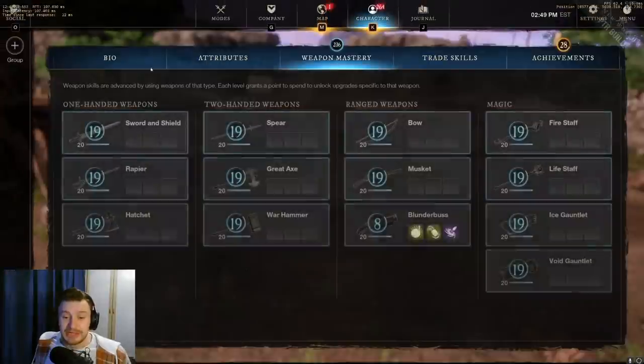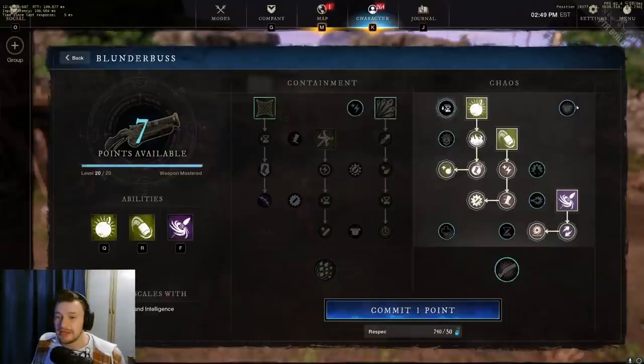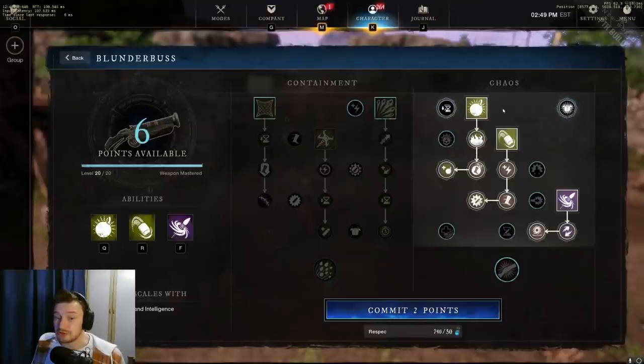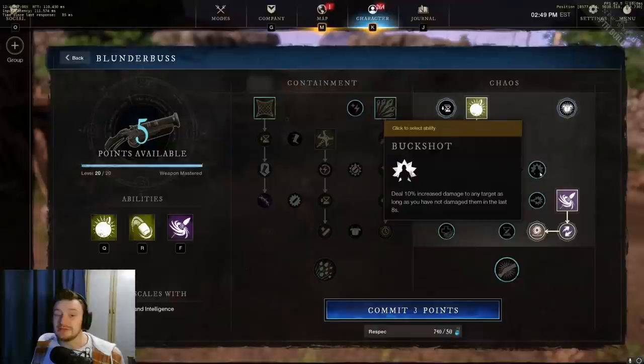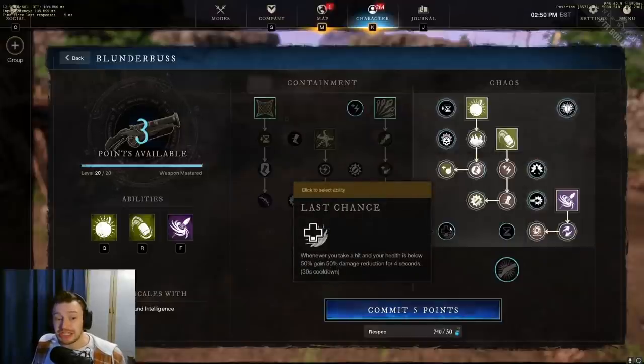The Chaos tree passives include: Future Planning — using an ability reduces all other ability cooldowns by 4% of their remaining time; On a Row — triggering an ability decreases all damage taken by 3% for 10 seconds, stacking up to 5 times; Bite Back — each pellet headshot reduces all cooldowns by 0.5%; Buckshot — deal 10% increased damage to any target you haven't damaged in the last 8 seconds; Artillery — direct ability damage increased by 15% if the target is 10 or more meters away; and Last Chance — taking a hit below 50% health grants 50% damage reduction for 4 seconds on a 30-second cooldown.